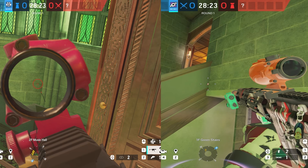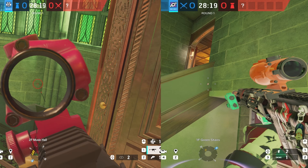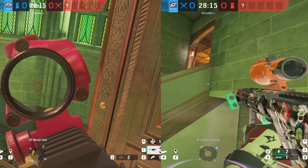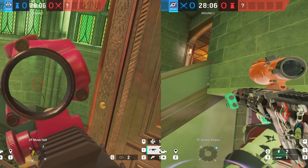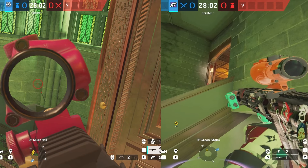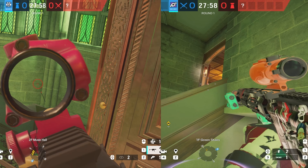Let's look at the two perspectives. I'm going to explain why, when, and how you should lean, and how perspective works in general. Let's look at Doc's perspective right now — is he taking this angle correctly for a person that might come up green stairs? He's anticipating someone here. Don't think about the crosshair placement, just look at how he's leaning and where he's positioned.